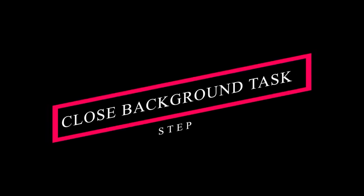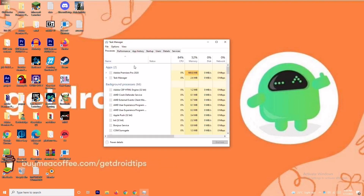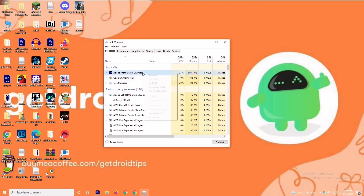Solution number three is about closing background tasks. If anything is running in the background and draining your performance, you'll have trouble on the loading screen. Right-click on the taskbar and open Task Manager. For example, Adobe Premiere Pro is running in my background because I'm editing a video — if it's not needed, right-click and select End Task.